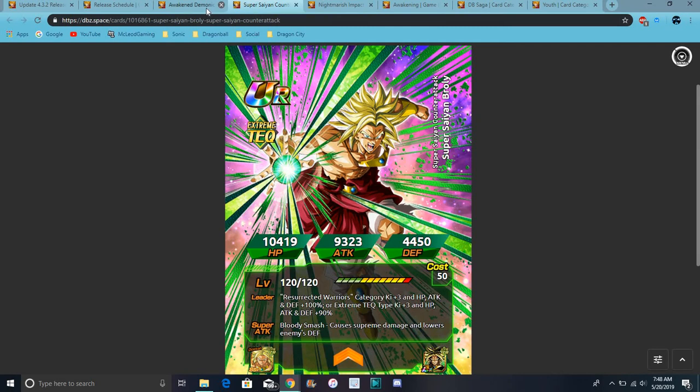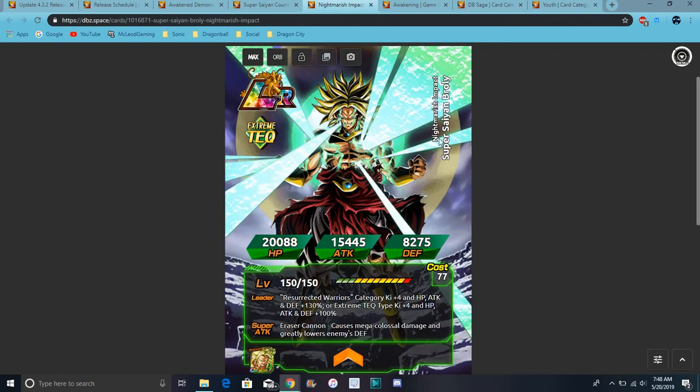So yeah, this is Broly. I think all his super attack and SA animations are the same. I'm gonna upload the SA animation video after this one. He does Resurrected Warriors, Ki Slots 4, everything up 130%. Or, if you don't have a Resurrected Warrior unit — for example, like Tech Cell — he's a really good EZA unit. If you put him on the team, he's gonna get the first part of the passive, but he doesn't get the second part.